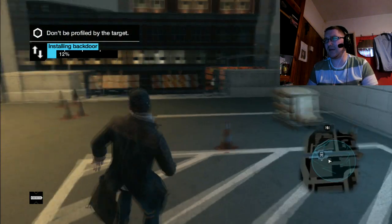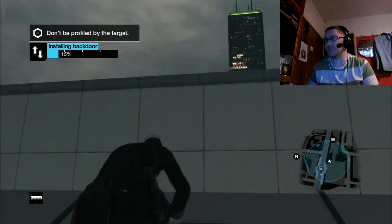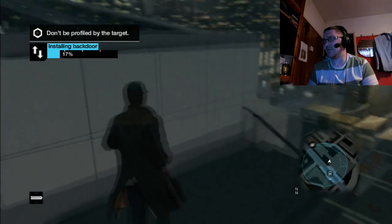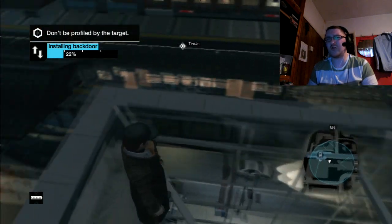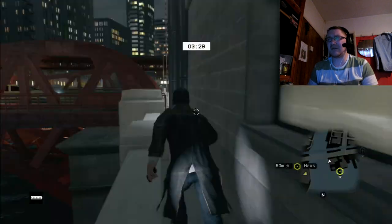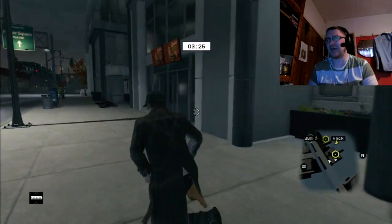See that little ledge there — climb up there. You can't get to the top from the left, but if you go to the right-hand side the ledge is just low enough to climb up. You can stand on the glass roof and look around. This guy was a bit tricky though — very tricky.